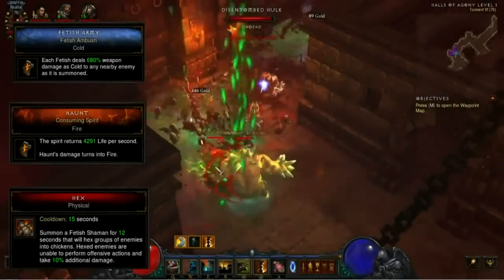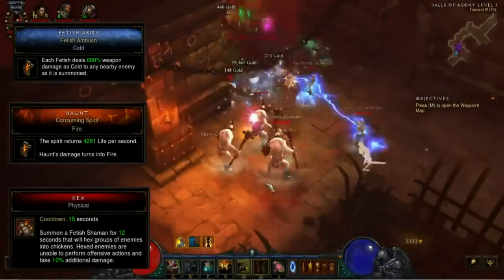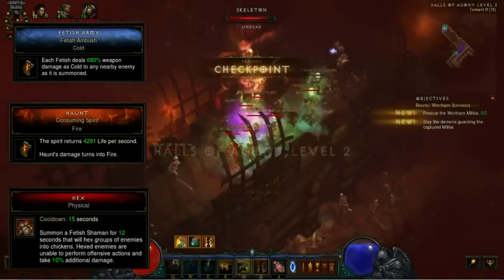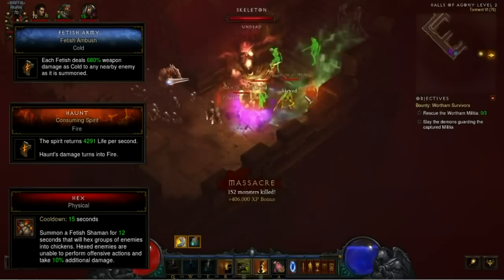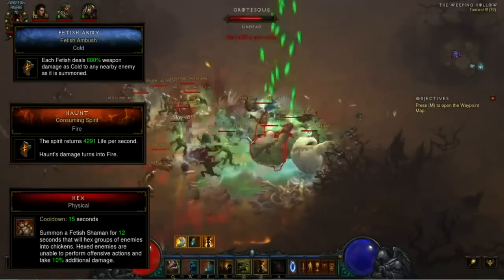Welcome everybody, JMac here. Patch 2.2 went live a couple of days ago and I wanted to make a summary video showing you guys exactly what ended up making it onto the live servers for the Witch Doctor class. We'll go over the abilities, the revamped class sets, and the Witch Doctor specific items, and maybe a couple other items that aren't specific to the class but are key in certain builds. So let's get right into it with the abilities.